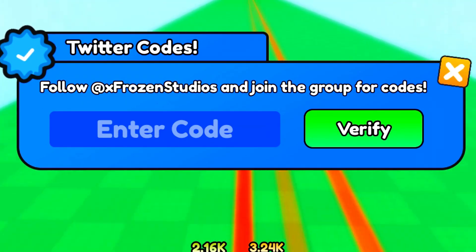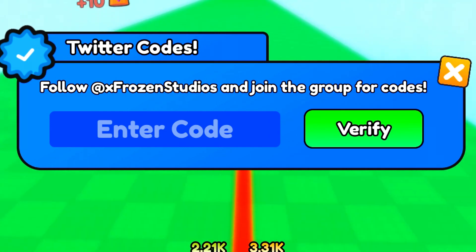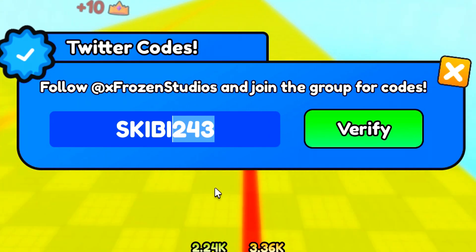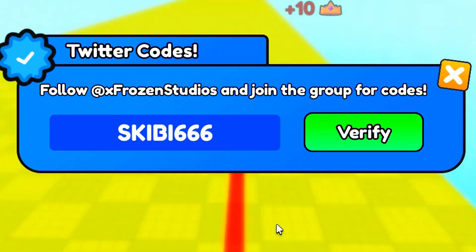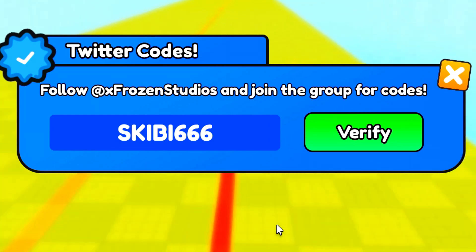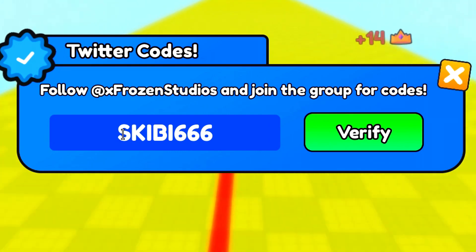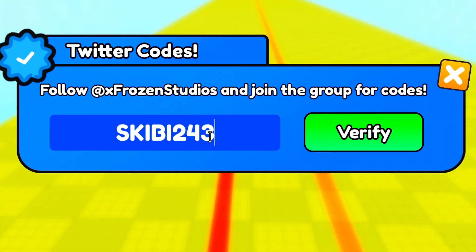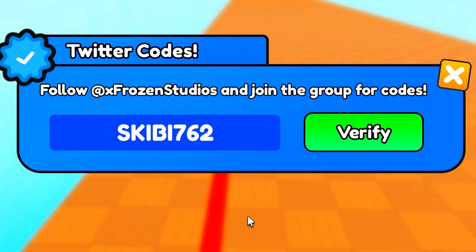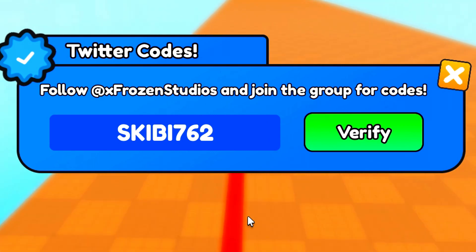The very next code is going to be — I'm pretty sure it's going to be S-K-I-B-I-6-6-6. There's a code that should be coming out really soon, so stay tuned. You should get quite a lot of stuff from that code. As well as the code 7-6-2 — try that code, it might be working soon.